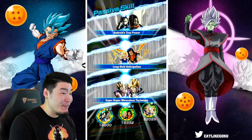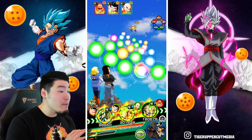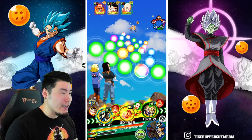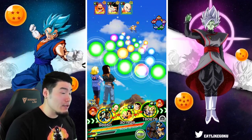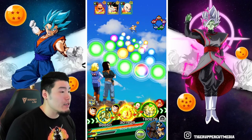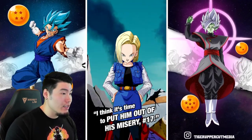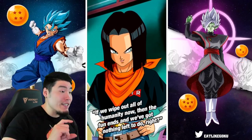We got both Androids in the first rotation, and both Tapions in the second rotation. Perfect start. I think I will be using the Active Skill immediately — let me turn the animations on because they look awesome. Who has the most attacks? Looks like three from Goku, two from Krillin, and three from Roshi as well. So I'm going to skip the Roshi attacks. We'll target Roshi and pop the Active Skill.